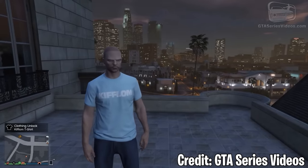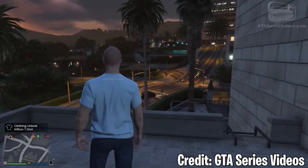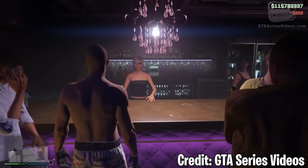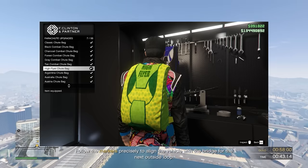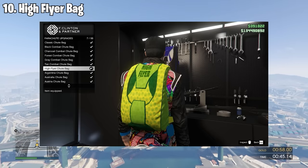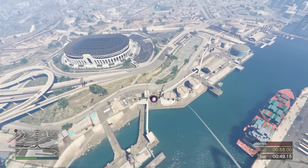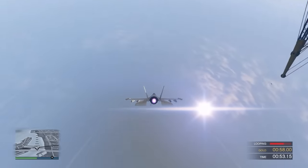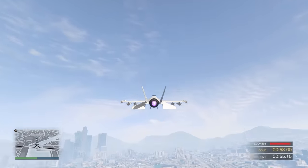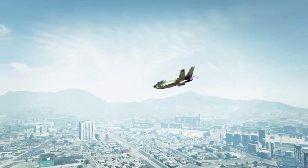Next is the Kiflom T-Shirt. To get it, this one's just a random chance when you drink a Macbeth whiskey shot at your nightclub. You know you've got it when you randomly spawn on a random rooftop and you'll be wearing the shirt. Next is the High Flyer Parachute Bag. To get it, you need to have completed Flight School way back in 2014 between August 22 and 24 — the first weekend after Flight School came to GTA Online. So maybe some expert pilots out there have this one.